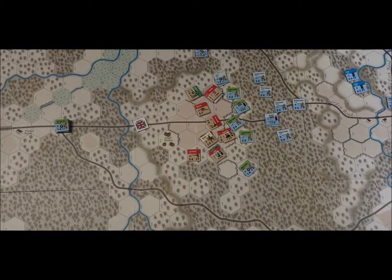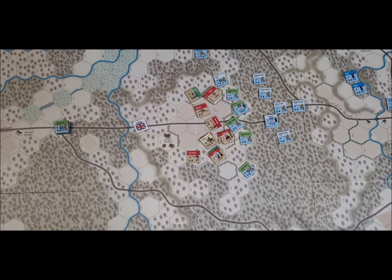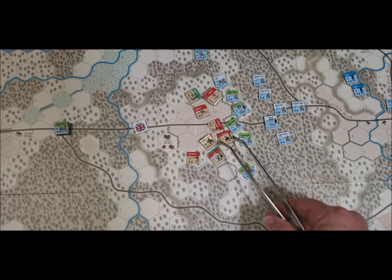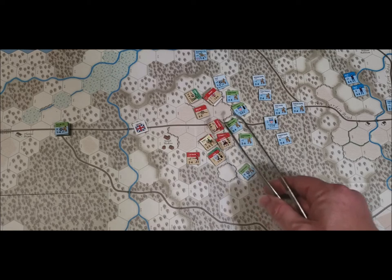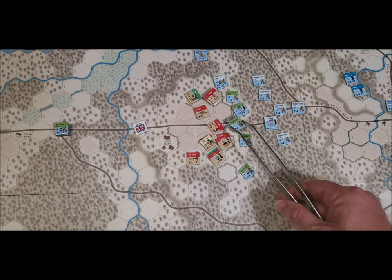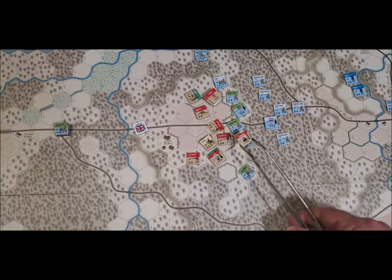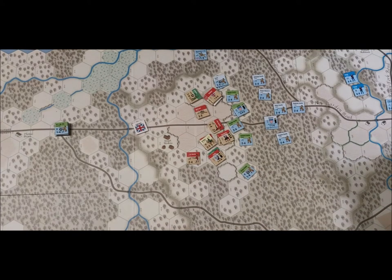All right, close combat phase. We have Cornwallis and the light infantry going after Orange County, and the light Fusiliers going after the Guilford County militia.